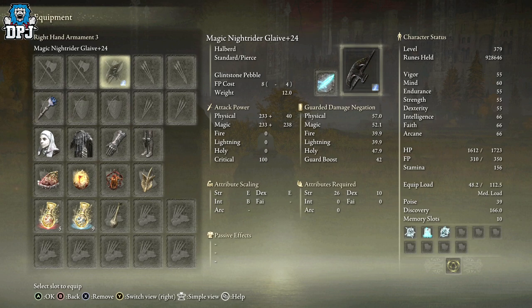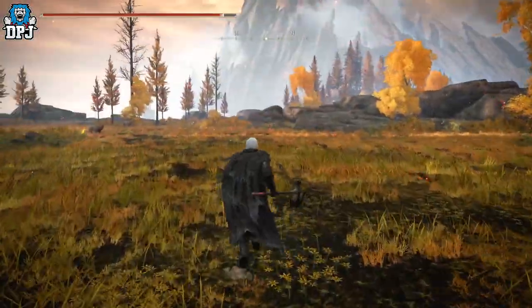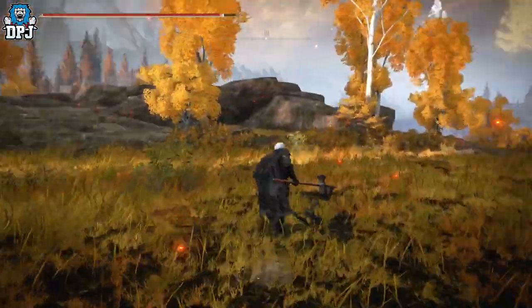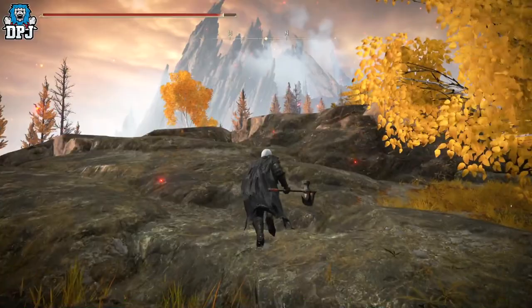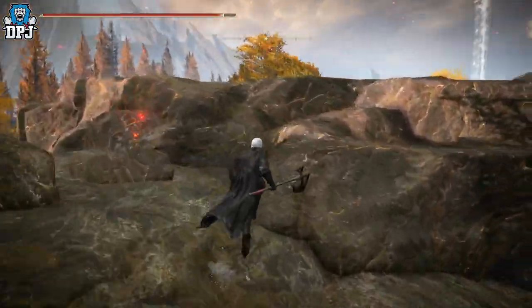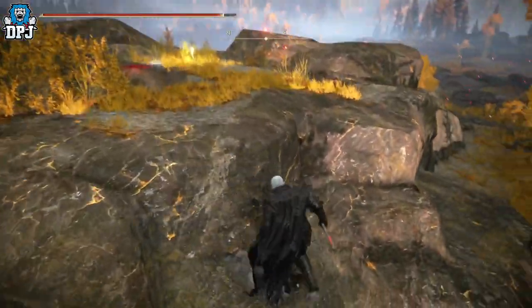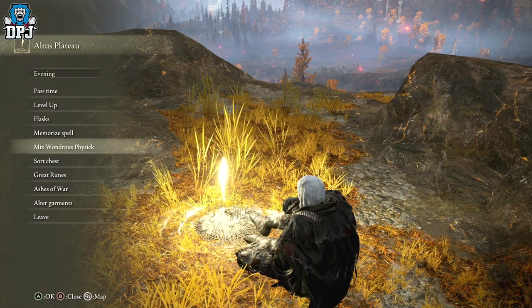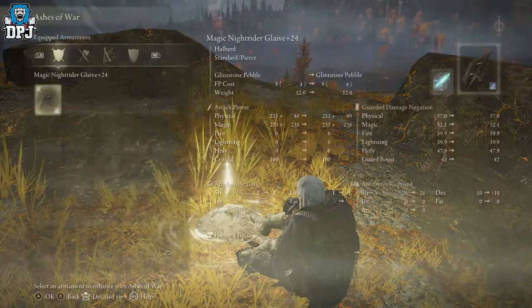What I like most about it is it's a beast that allows you to put ashes of war on it. I've tried out a few ashes of war but I've gone back to the Glint Stone Pebble stagger attack — absolutely beastly on this weapon. Now it does actually come with its own ash of war. The actual ash of war it comes with is Giant Hunt, which is okay.